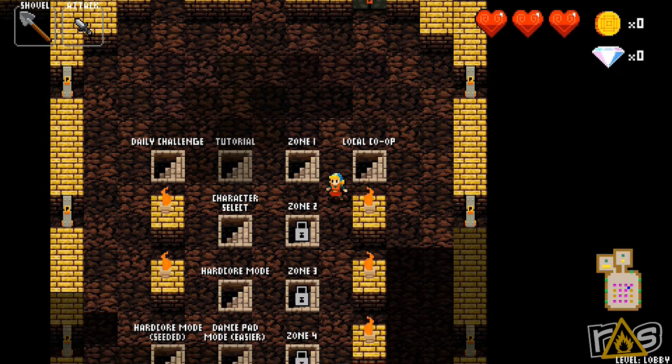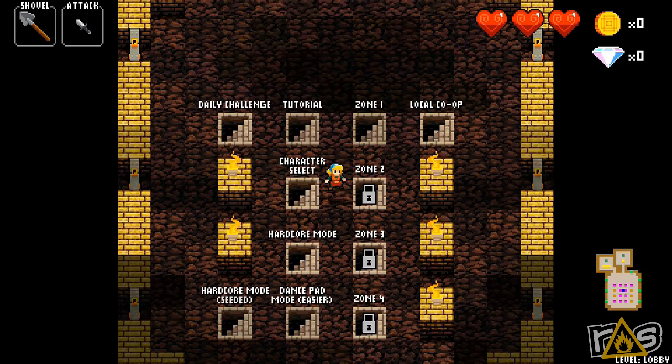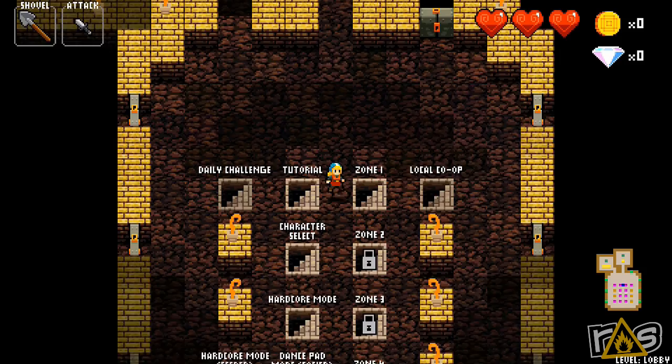You also have local co-op, which we haven't tried because that would be a little awkward with the microphones — one person controls up/down/left/right and the other person controls WASD. You've got the dance pad mode John was talking about, and there's a daily challenge and character select which looks like it's still in alpha right now.